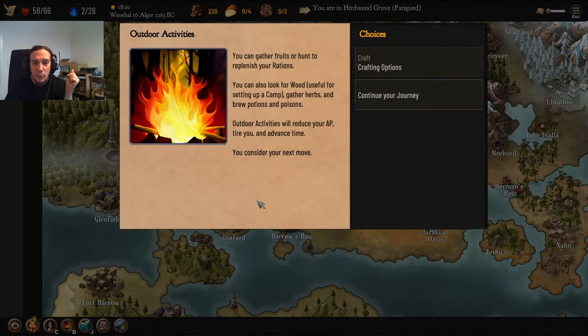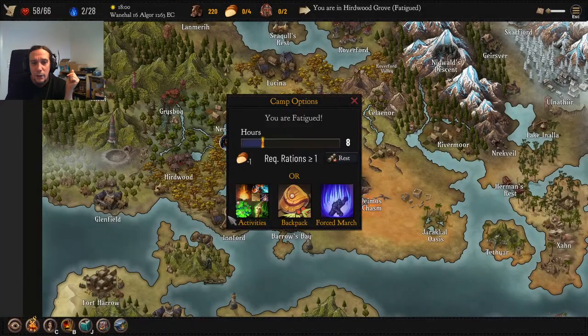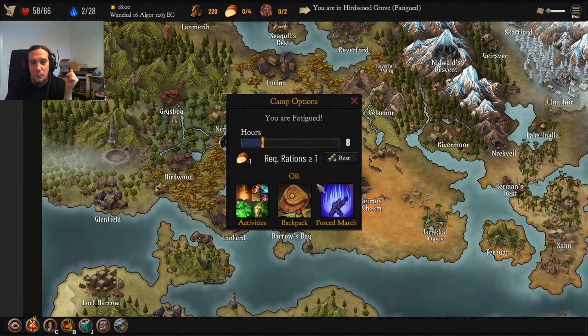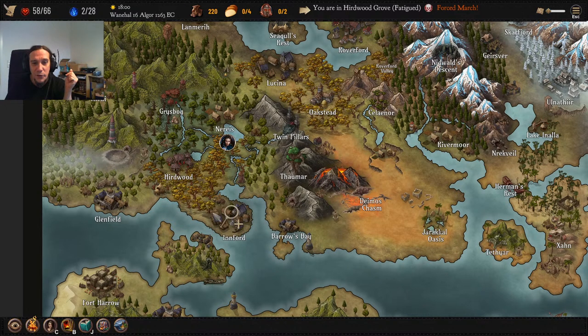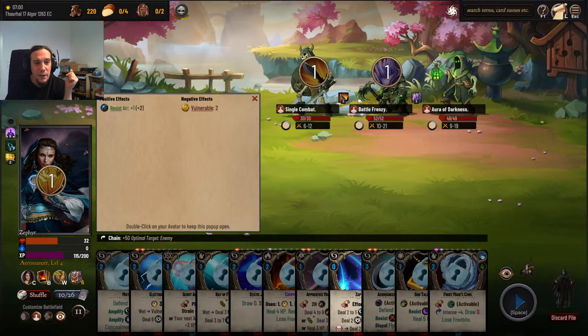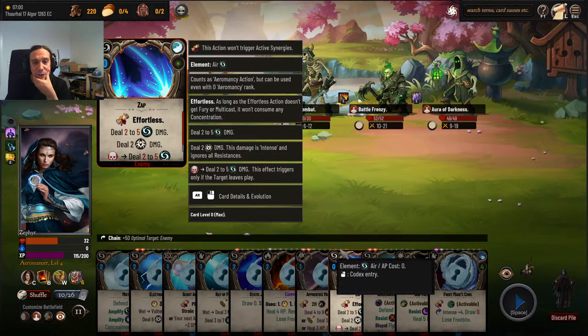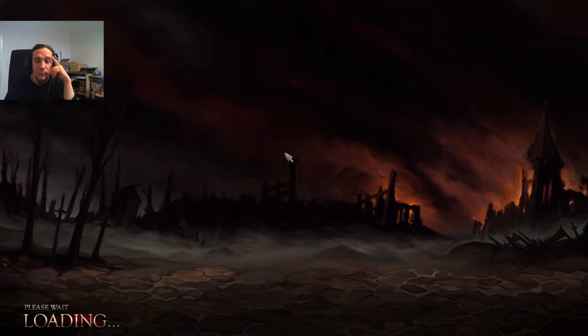I just want to find some food. I cannot do anything now except forced marching — I've never had that before. Alright, forced marching it is. I'm losing HP at a terribly high rate, and I start this fight with no action points. Time for the jolly old restart button.